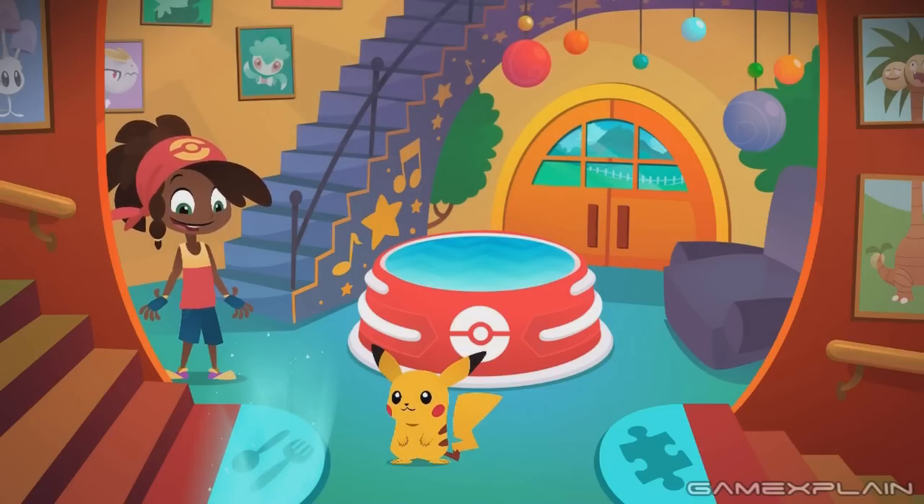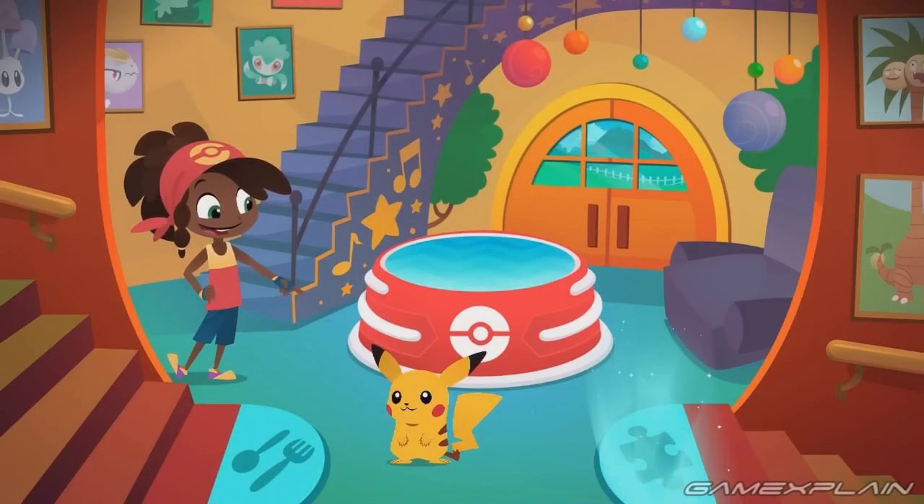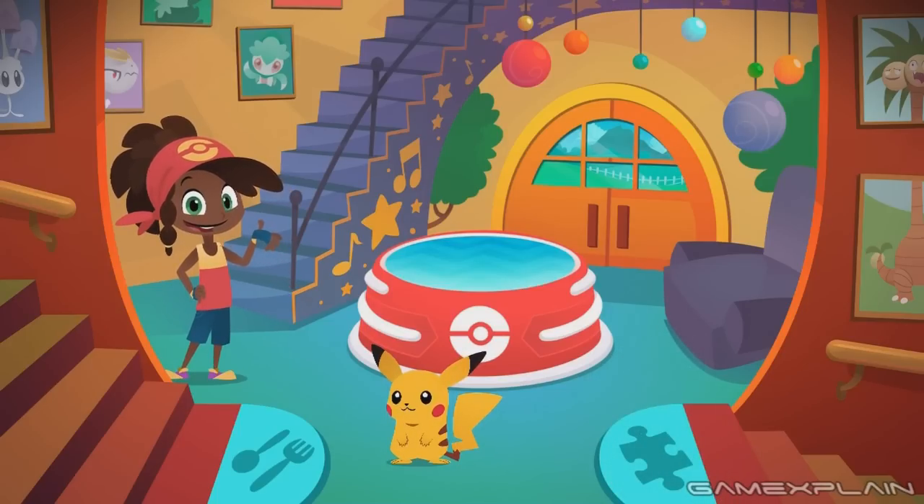Alright, we've got upstairs we can go to, we can go to the kitchen, and we've got a puzzle room. Of course, Pikachu is with us right from the beginning. You're bound to run into all sorts of Pokemon while you're here. So four different areas to go to, plus this middle area.